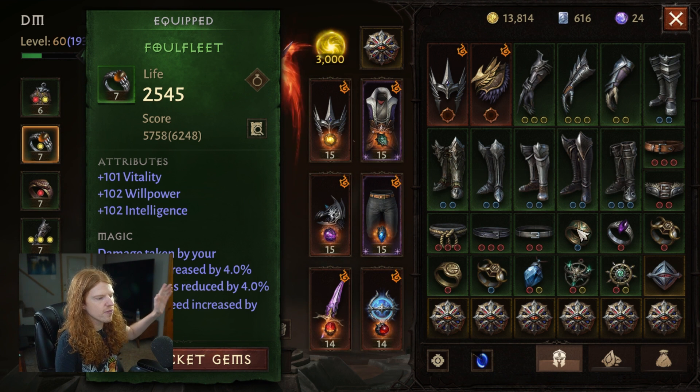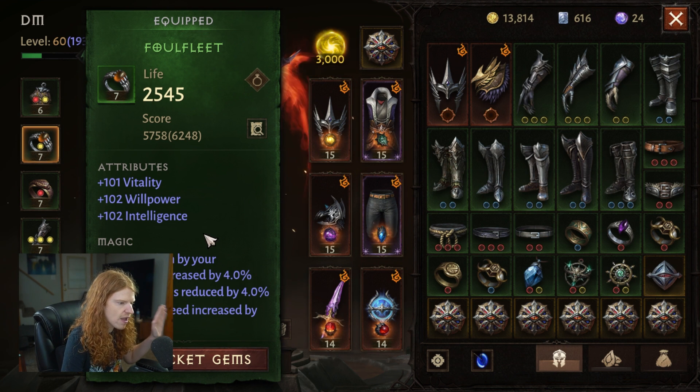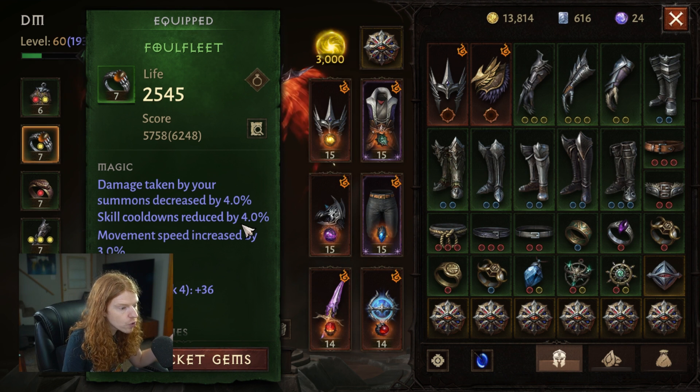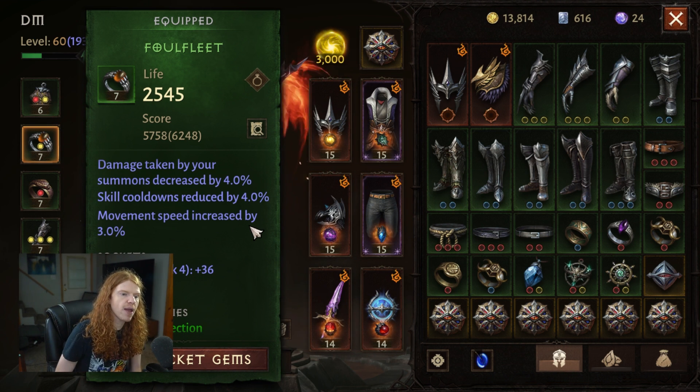when you do get something like this — and this is my best roll yet — it's a triple stat: vitality, willpower, intelligence, exactly what I want to see. Damage taken by your summons decreased, skill cooldown reduced, and movement speed increased. These are basically phenomenal stats, especially for a necromancer.